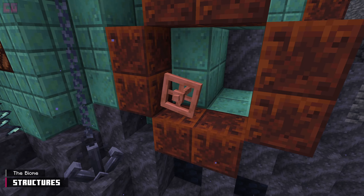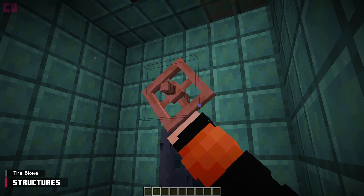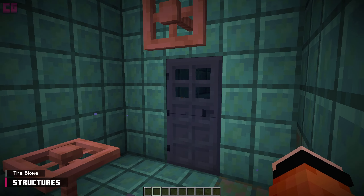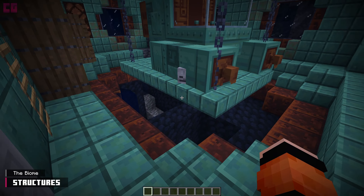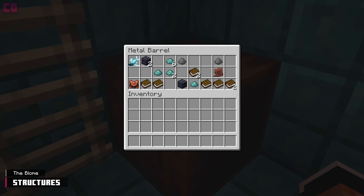A new valve block with redstone functionality is found here. Twist the valve to emit a constant redstone signal. This will keep doors open indefinitely until twisted back. Metal barrels are the loot containers in the Abyssal Ruins. Loot may include books, gunpowder, copper ingots, marine snow, pearls,